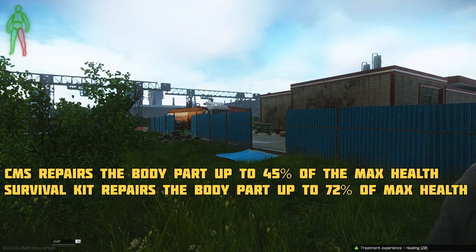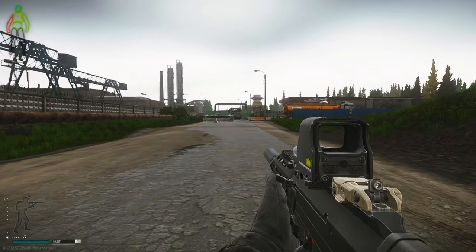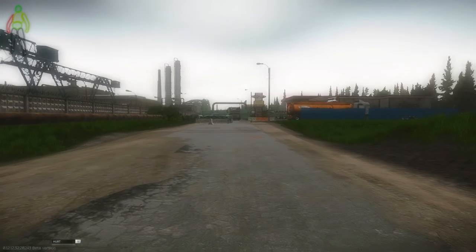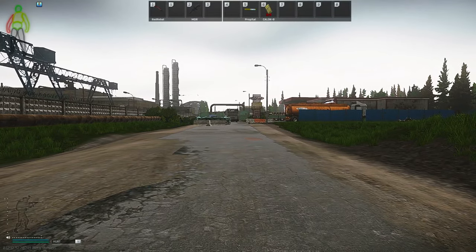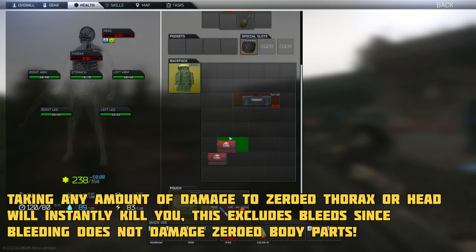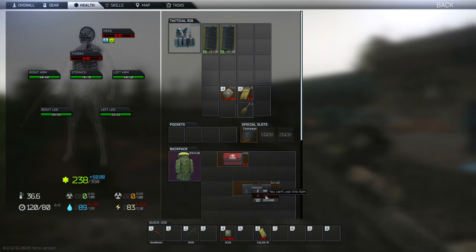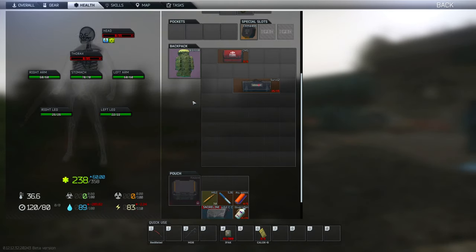If your leg gets destroyed or fractured you will not be able to run until you either fix them or use a painkiller, though painkillers are a temporary fix as you will continue to take damage to the rest of your body while running with a broken leg. If your thorax or head gets zeroed they cannot be repaired with a surgical kit and will remain zeroed until you either die or leave the raid. You should always have some sort of painkiller with you in a raid as it ignores fractures and other types of pain which can have different on-screen effects that will affect your visibility during gameplay.